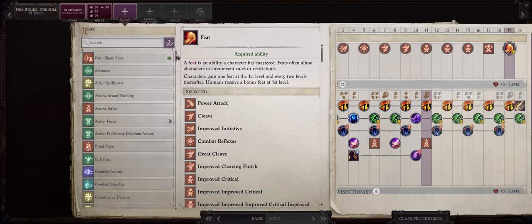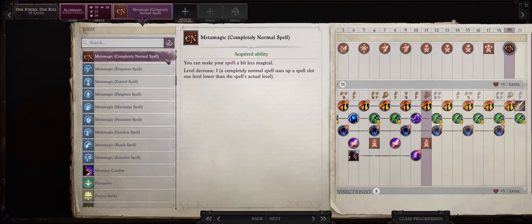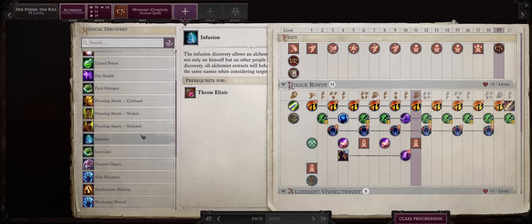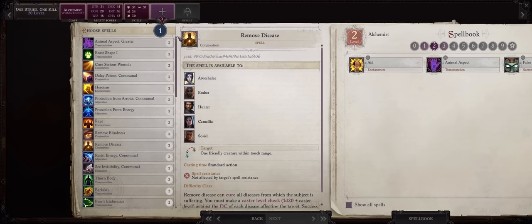Your level 19 feat can be anything you want, but ideally go for Metamagic: Completely Normal Spell, because this will give you extra spellbook flexibility when it comes to the Trickster spells, including extra casts of the most OP Trickster spell: Trick Fate, for 100% critical chance with all attacks. Then you'll have two choices for your Alchemist discovery. You can go with Infusion if you want to cast some of your Alchemist buffs on allies, though it's kind of late by now. Otherwise, Combat Trick and Blind Fight — this can help us hit some enemies with concealment sources that aren't bypassed by the True Seeing buff. Any spell here like Displacement works, and for level 20 anything too.